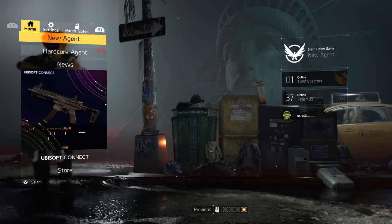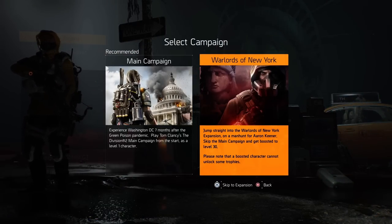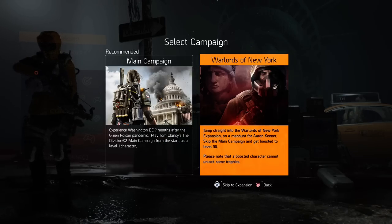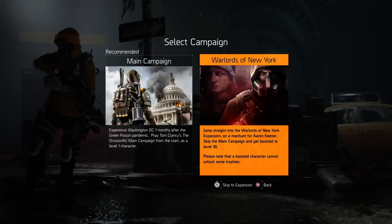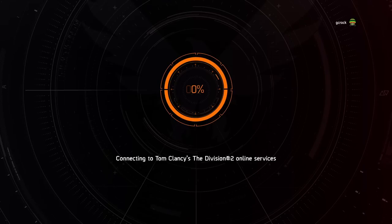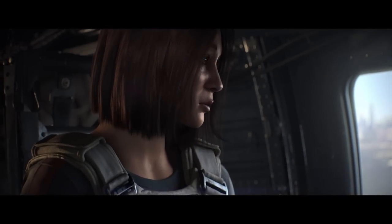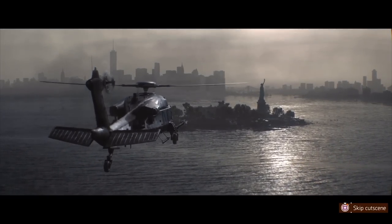When you click on New Agent you have the benefit of going straight to the Warlords of New York campaign. As you've probably guessed if you're watching this video, you do need the Warlords of New York DLC to get the watch in the first place and be able to do this. If you start straight for the Warlords of New York campaign when creating a new character, you can skip straight to the expansion, which makes this process very quick. After creating your character you get put straight into the Warlords of New York cutscene — you can skip this — and you'll jump off the chopper and start the campaign.